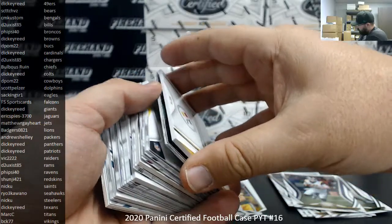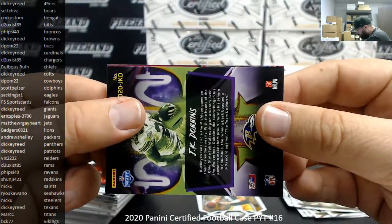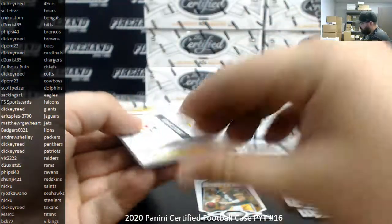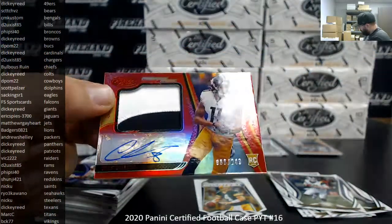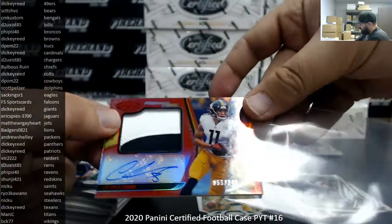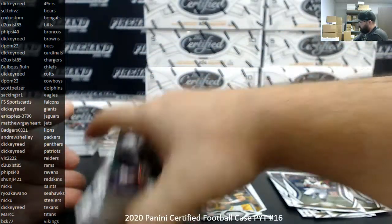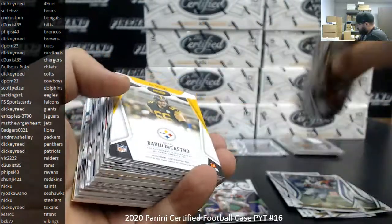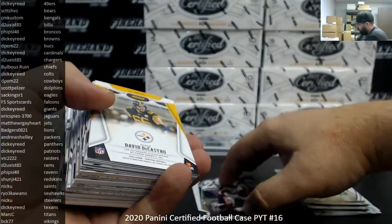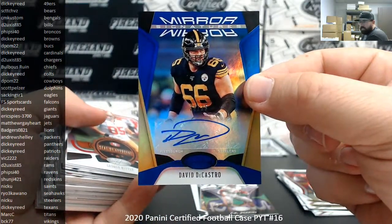Chase Claypool — this is a color one, so I can at least squeeze it for you. It's red, not going to be one — number 249, Pittsburgh Steelers going to Nick Yu. Looking for that black RPA — the black RPA is very likely going to have a shield on it. David DeCastro for the Steelers, Blue Mirror to 35, Blue Mirror Auto — Steelers going to Nick Yu.